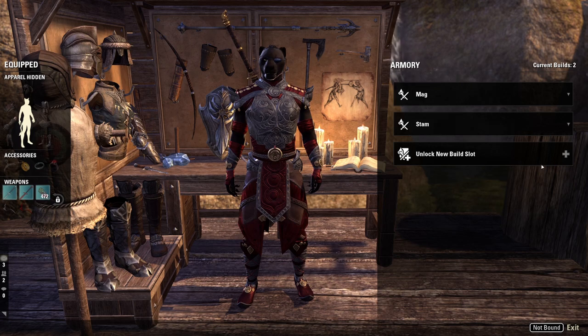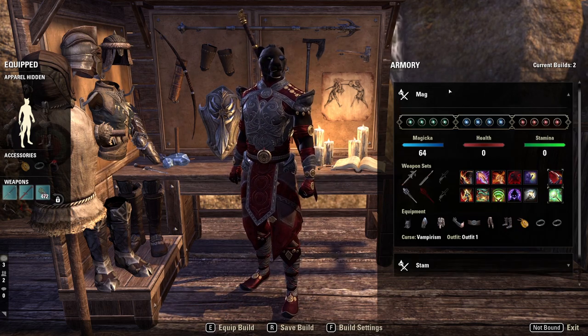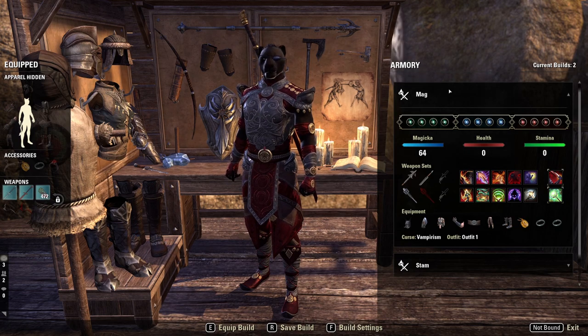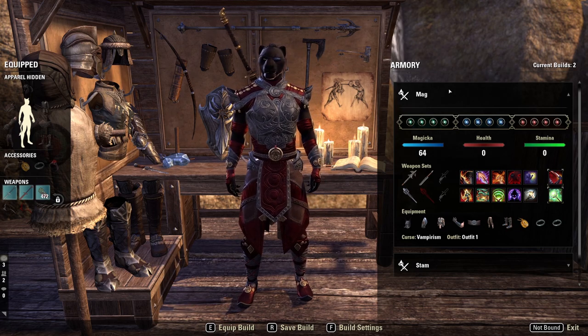The table is free — use the table. At a base you get two different profiles that you're able to make for yourself, and then you can unlock additional ones from the crown store for 1500 crowns.